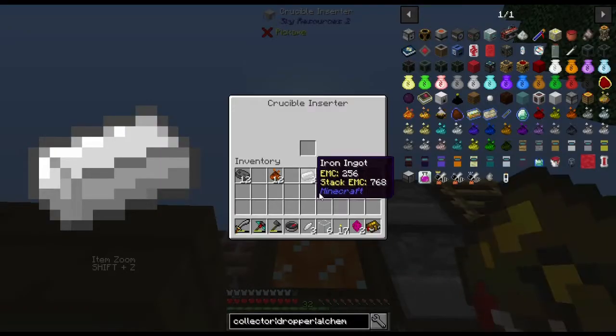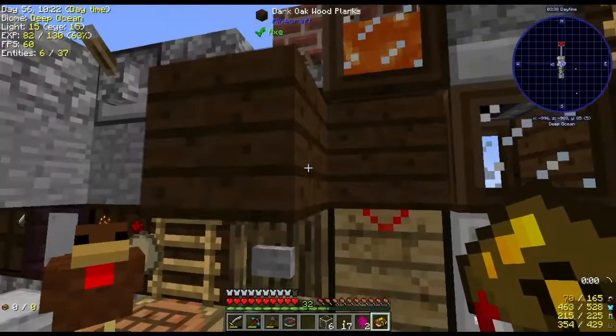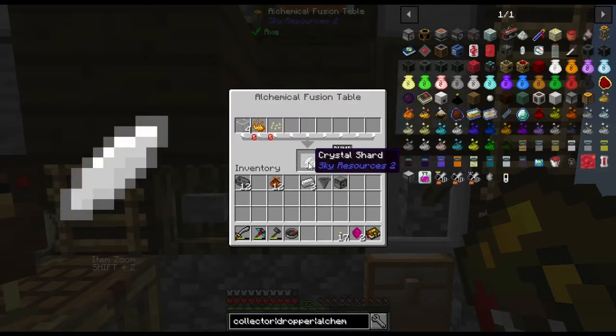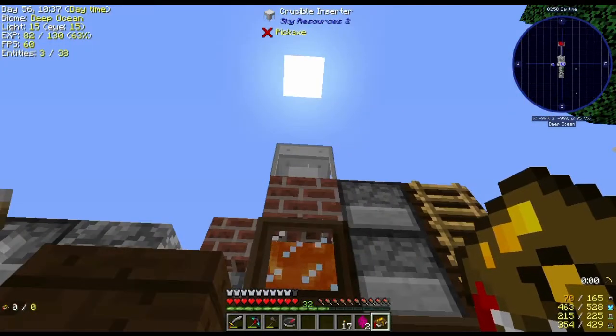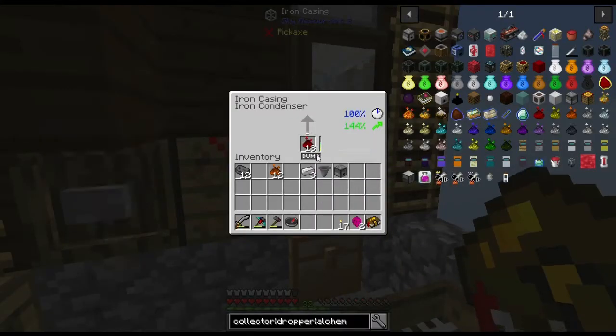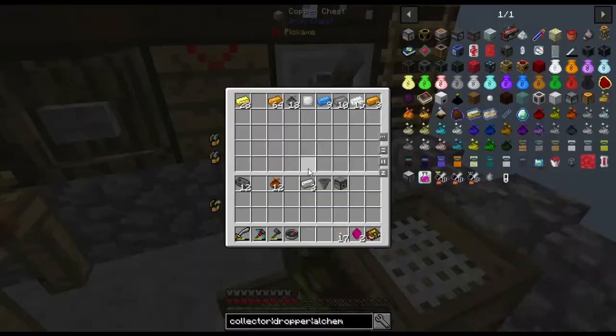We'll grab you and put you in here — at least you can start that up. Give me some more — just a little bit of glass so we can go back. I'm definitely going to have to automate the alchemical fusion table to make these crystal shards — it just kind of makes sense to do so, so I can make a whole bunch more. But now you're making iron relatively quickly — that's not bad at all.